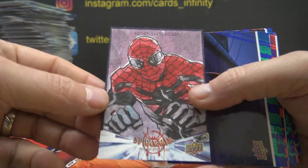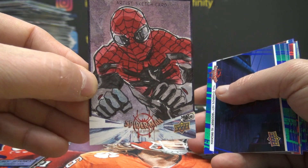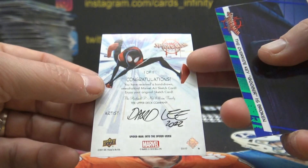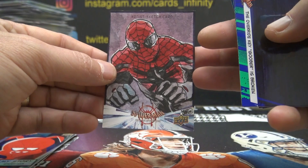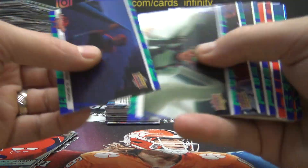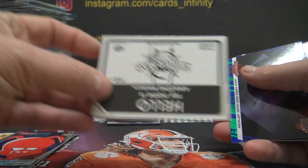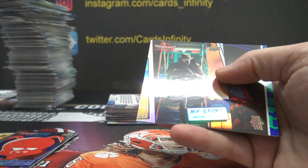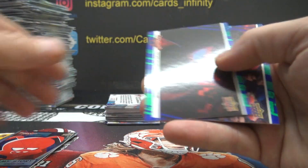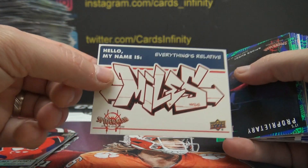Hey, there's a sketch right there! Spider-Man sketch. Uno de uno — one of one. Artist David Lee, 2022. Going to Mike Prah. Mike, he found a sketch! Amazing stickers, 18-8. Spider-Man Noir. 4. Spider-Man Noir, 0-1 on that one.